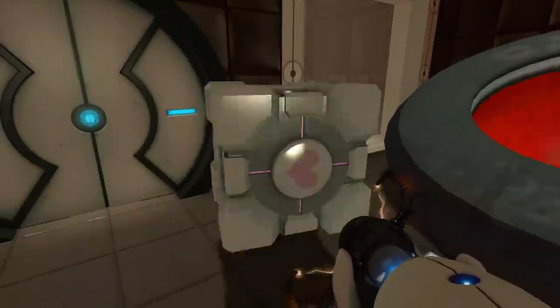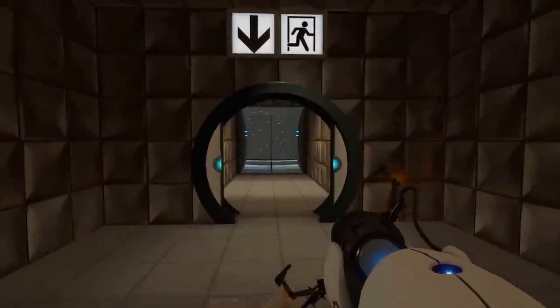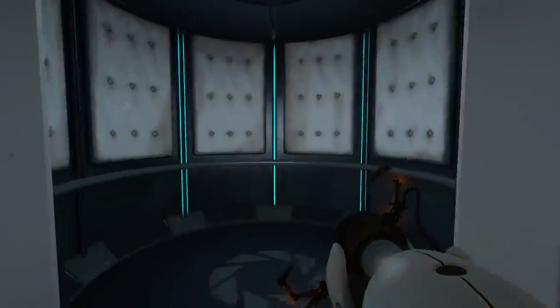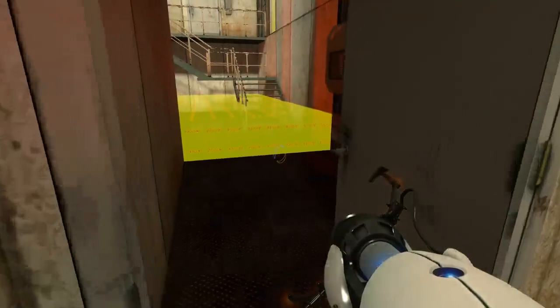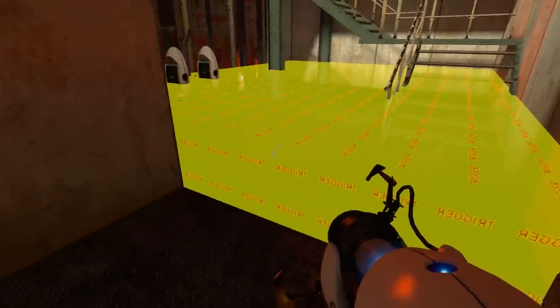A lot of people are asking what happens to the companion cube after you drop it into the chute, and also what happens when you take a cube or the companion cube through to the next floor. To answer that we need to talk about triggers. The wonderful thing about triggers in a Valve game is that you can activate a physical representation of them.